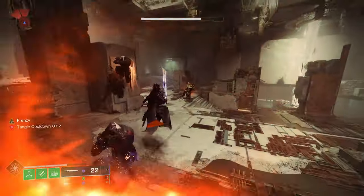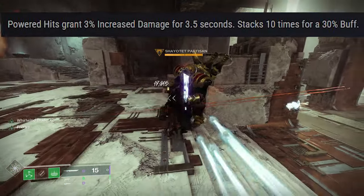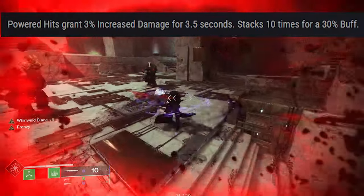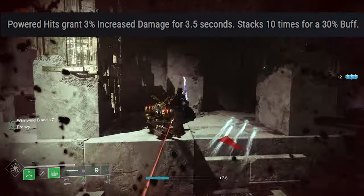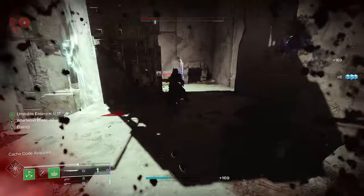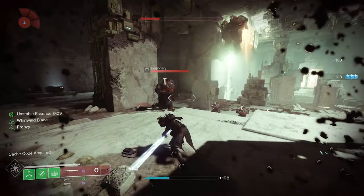Powered hits grant 3% increased damage for 3.5 seconds, which can stack 10 times for a total of a 30% buff. Don't forget we're going to have Frenzy as the main perk alongside the other two damage perks. With Whirlwind Blade you're going to get up to a 30% damage buff — 3% per hit up to 30% — plus the Frenzy 15%, so a 45% damage increase, very, very easily.